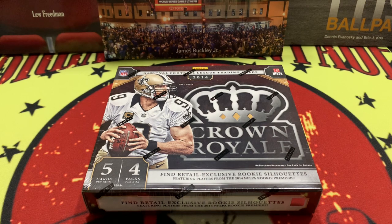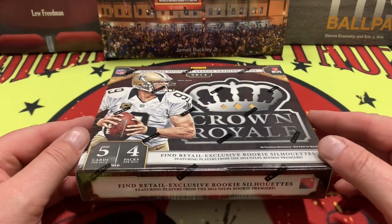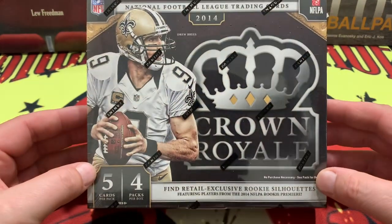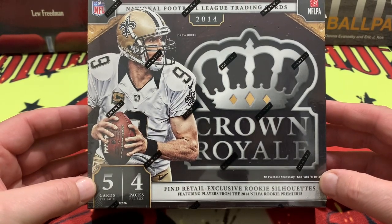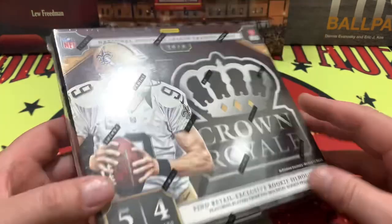What is up YouTube, what is going on, and welcome back to the channel. Right in front of you, you see a box of 2014 Crown Royal — I see a box of pure gold. This is a retail exclusive; rookie silhouettes could be found in this beautiful box of 2014, five cards per pack, four packs per box.